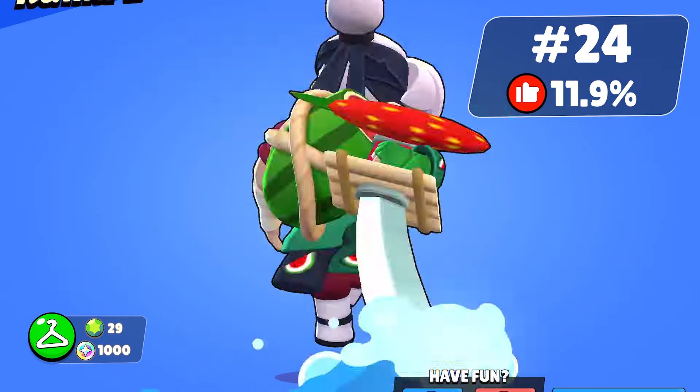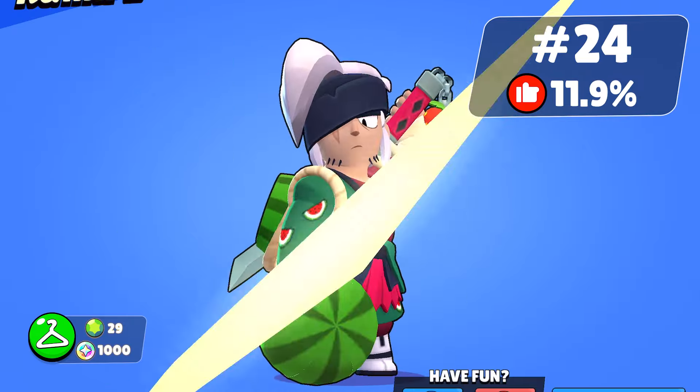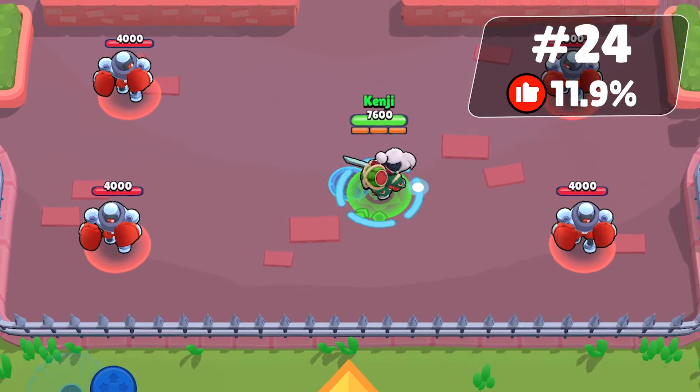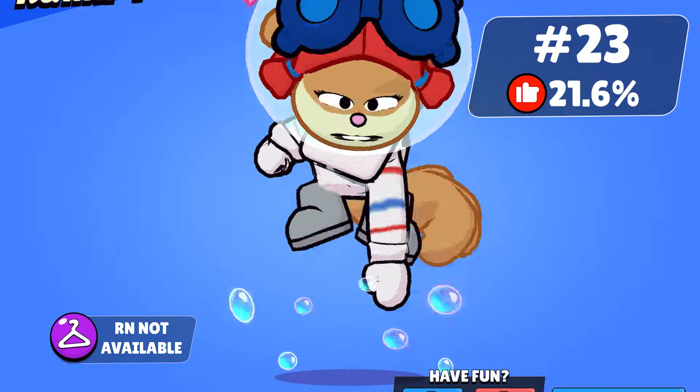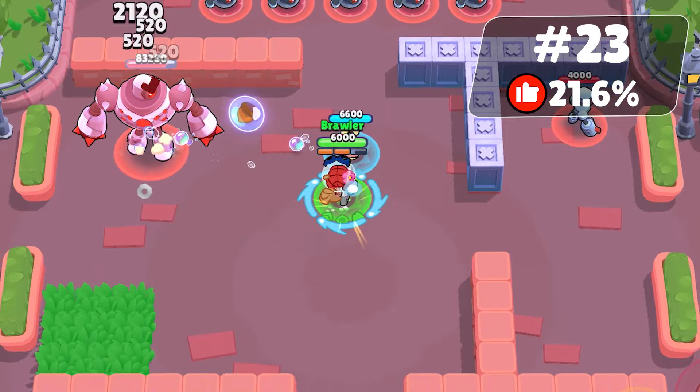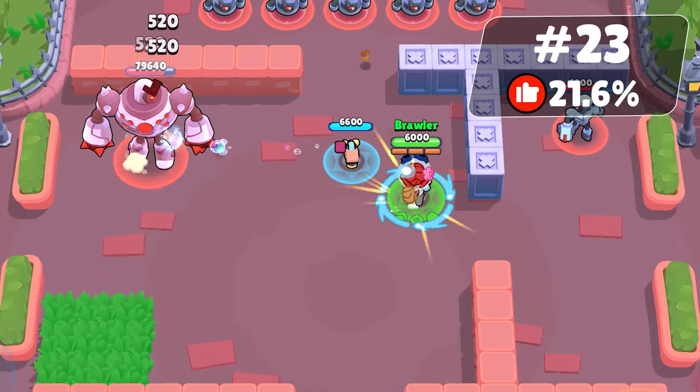Fruit Samurai Kanji is favored by 11.9% of people. Though still missing from the shop, this skin is one of the best for its price range. Sandy Jessie, part of the SpongeBob collaboration, is favored by 21.6% of people. It has cool effects and an adorable turret. It might return to the shop before the collab contract ends.